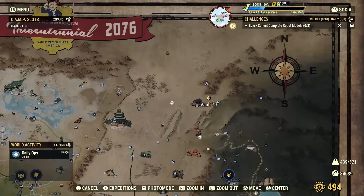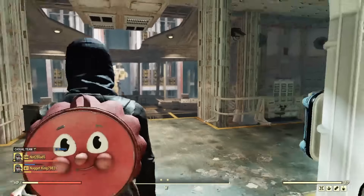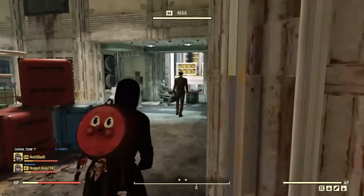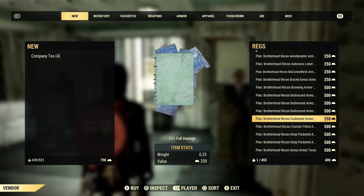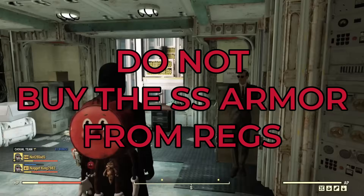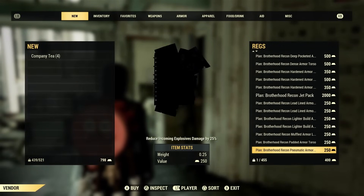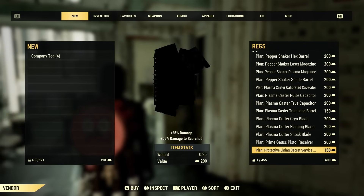I'm up here in Vault 79. Let's say you completed the Wastelanders questline and you have your gold bullion and you decide to go visit Vault 79 and look for Regs so you can buy your Secret Service armor. Well, you'll be surprised — my next tip is do not buy the Secret Service armor from Regs. Do not do that. That is way too expensive, and even though you have the gold bullion, it's just a waste.